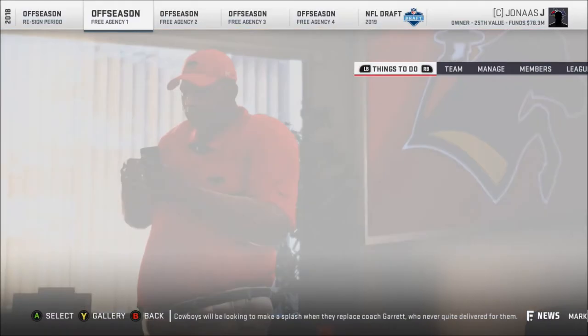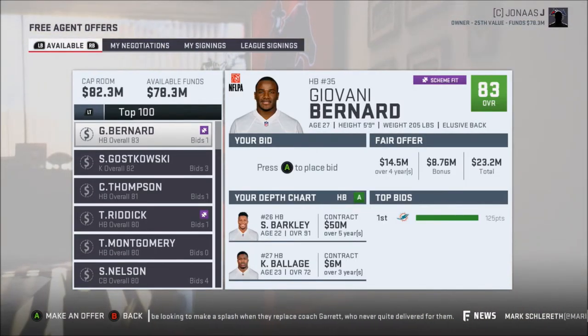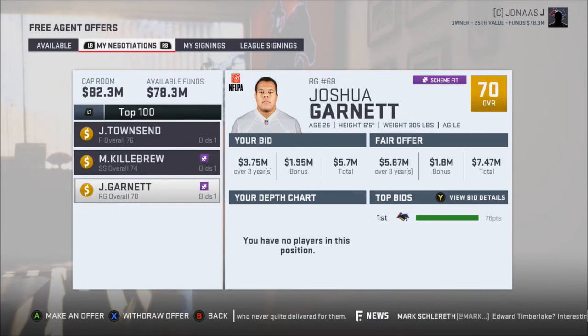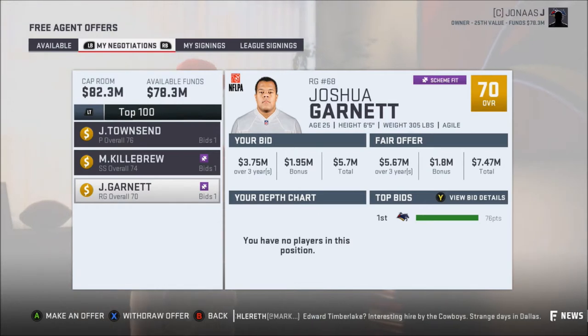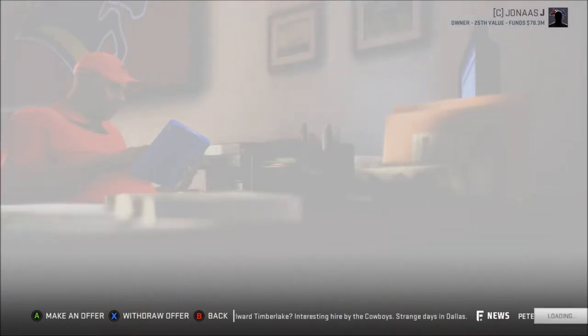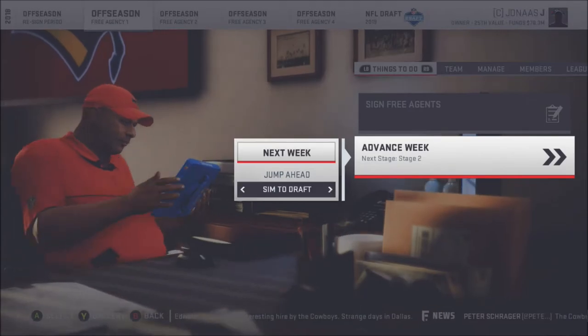So basically, there's only a couple guys in here, because since we did the fantasy draft, there's not a lot of good free agents I need. I really just tried to sign a punter, a backup strong safety, and a right guard, because I have none at right guard. I'm going to run through the first week of negotiations and see if I sign any of these guys, then go from there. I do have a lot of draft picks and may try to make some trades.